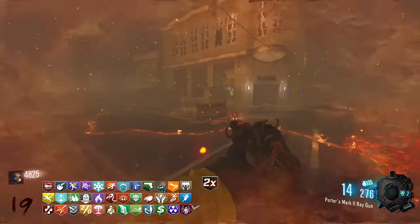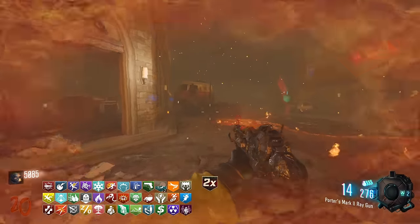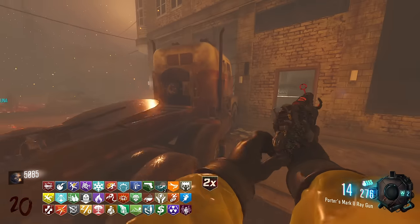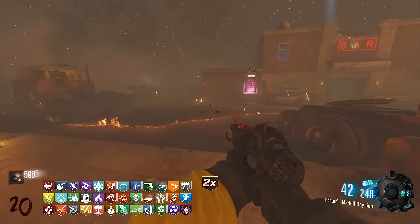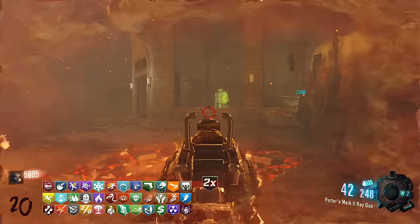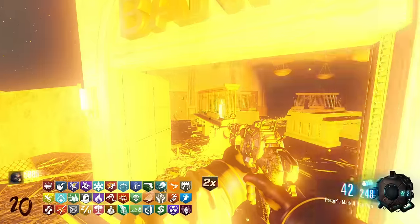We already now have three rows of perks — that is 36 perks already, 12 perks per row. So we literally only need one more row to go. And in that last row is literally QR — I don't even have it yet.